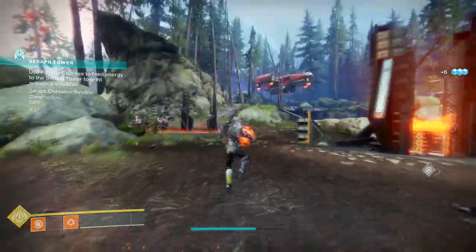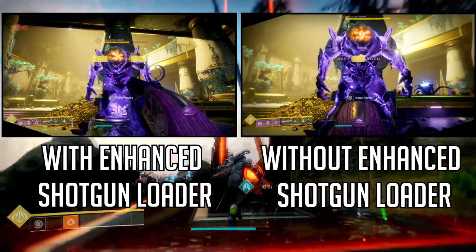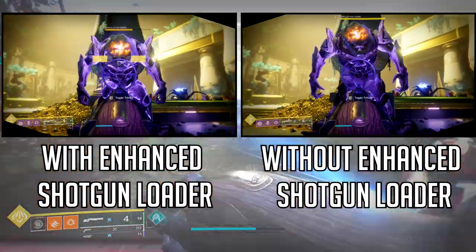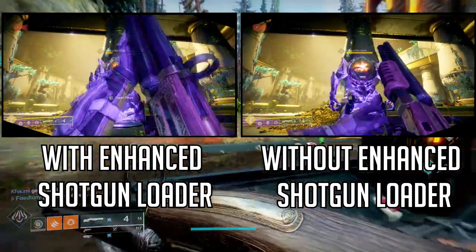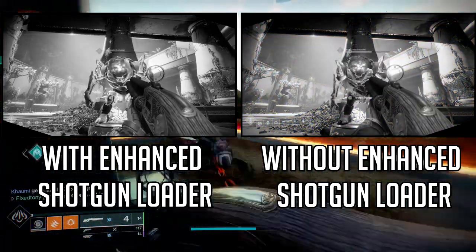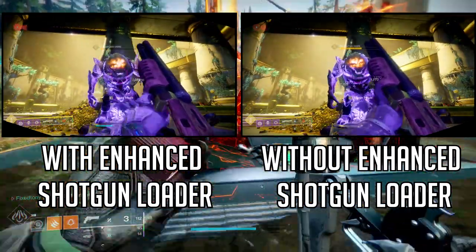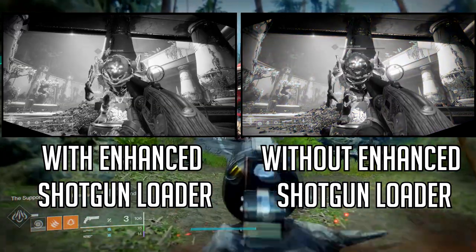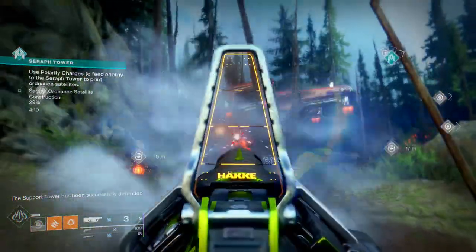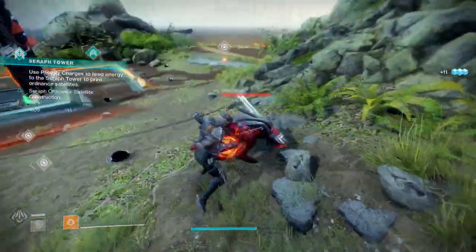The catalyst gives you an extra bullet and increased reload speed. Speaking of reload speed, as you can see in the video I have the reload speed without the catalyst — one clip with basic reload and one with Enhanced Shotgun Loader, which increases shotgun reload speed significantly. I'm really interested to see how much faster it'll be with the catalyst.